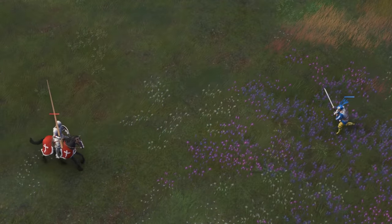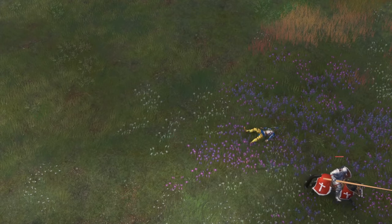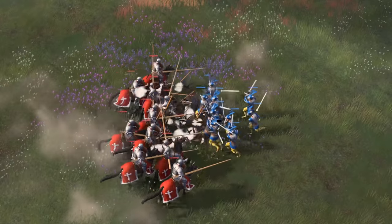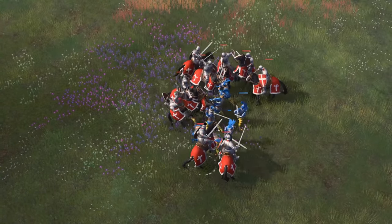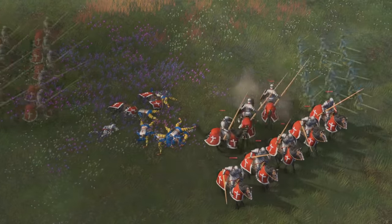Moving on, the Landsknecht unsurprisingly gets demolished against a knight in a 1 vs 1. It is extremely brutal as the knight's high charge attack damage decimates its target while the knight barely takes any damage itself. The 10 vs 10 was slightly better, but still a very one-sided fight. Of course, they'd do better against knights without their charge or with a few spears mixed in to tank the charge, but we're testing raw power here. If you're up against knights, Landsknechts at equal numbers are not the answer.